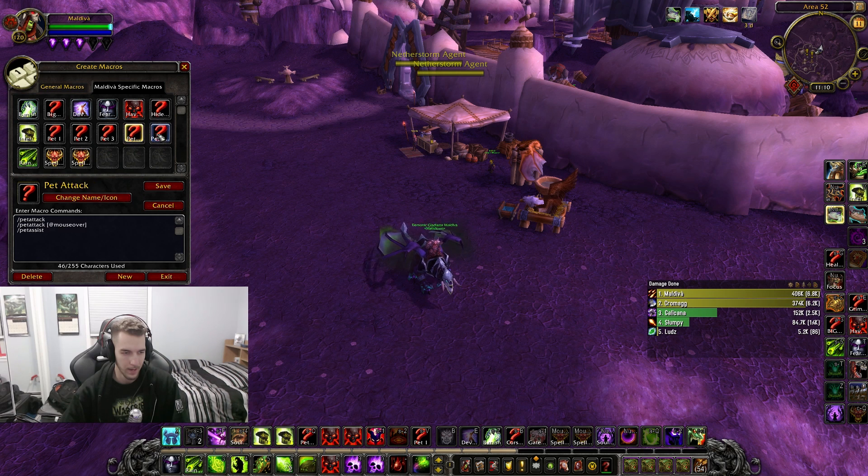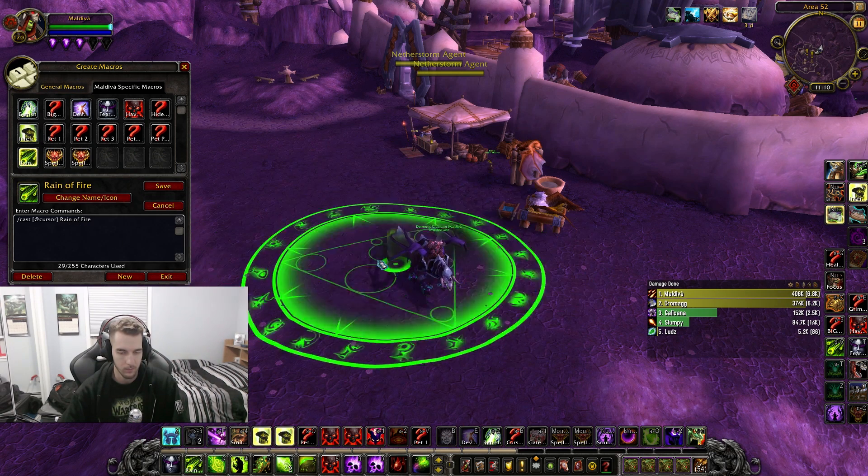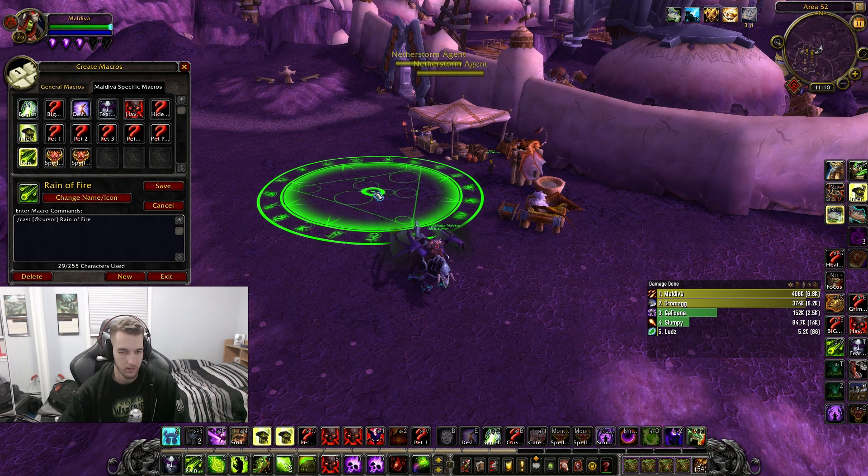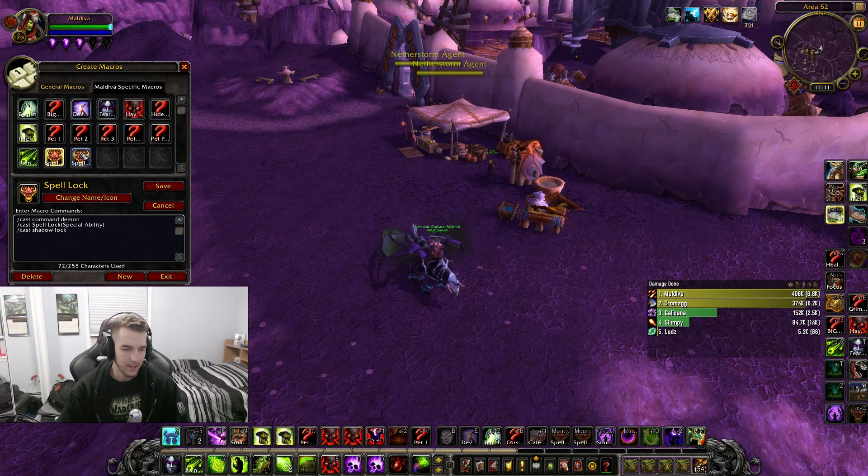The rain of fire macro works similar to how the infernal macro worked — I don't have to press down when I want to cast it. I just press the button and it drops rain of fire right on my cursor, so it's super handy for destro.